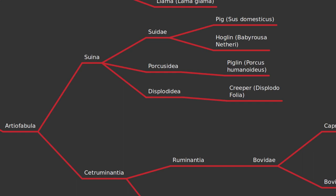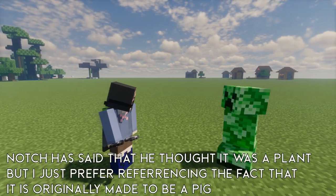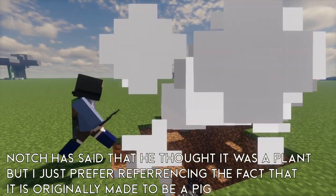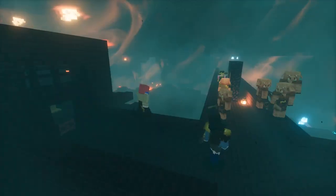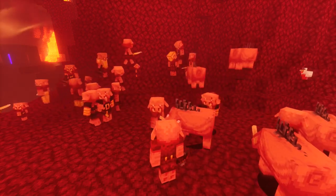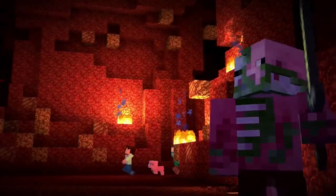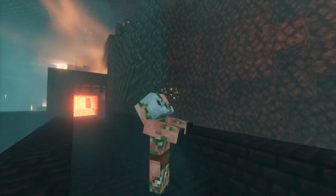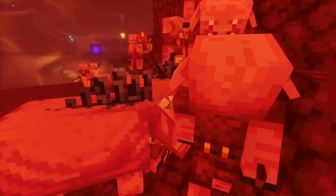We have Suina and Cetruminantia. Suina includes one real family — Suidae — and two fictional ones. Starting with Displodidae — one of the fictional families — I included Creepers here because Creepers are essentially bugged-out pigs. The name means 'exploding leaves,' since Creepers apparently have a leaf-like texture. Then Porcassidae, or Piglins — a humanoid pig species who are hunter-gatherers but sometimes settle in Bastion Remnants, and they seem to hate Wither Skeletons. More on Zombified Piglins next episode.